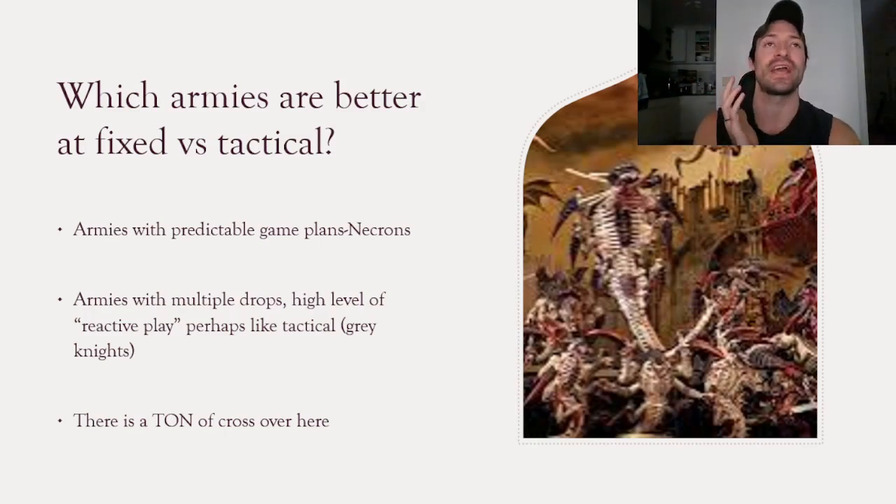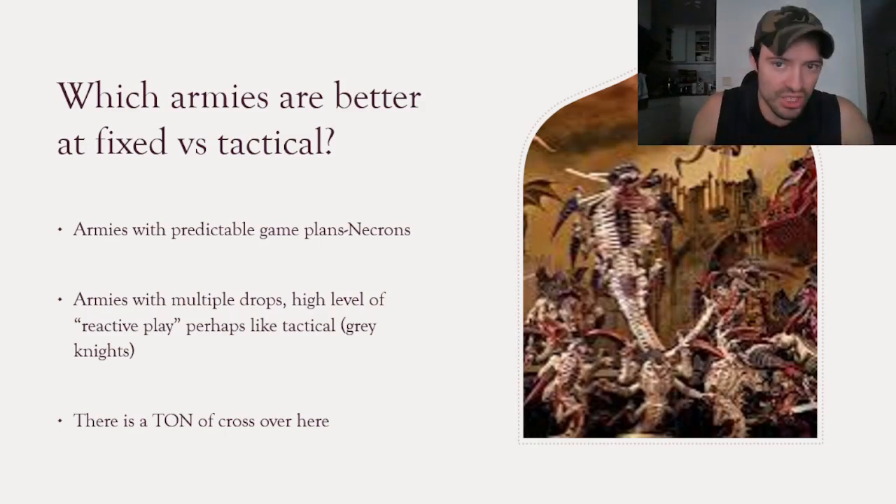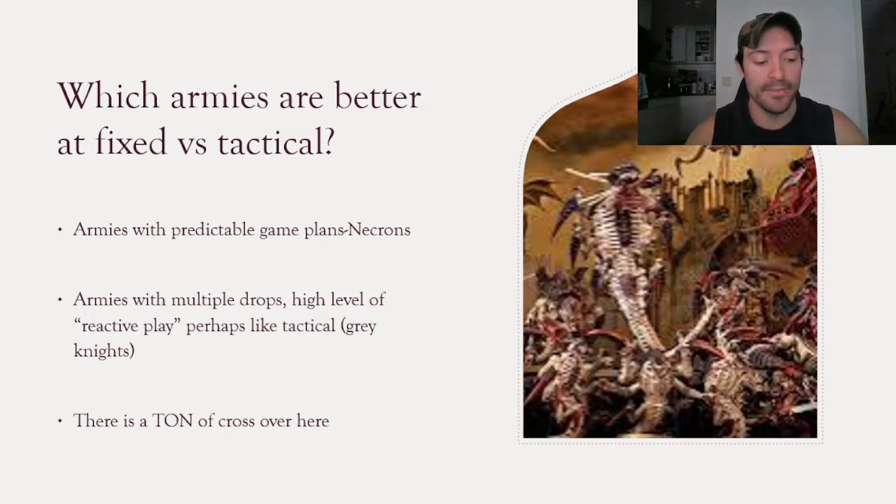When talking about what's going to be really great at tactical secondaries, these are going to be armies with multiple drops and high levels of reactive play. Grey Knights being able to teleport all over the place and be anywhere on the battlefield is a good example of a great secondary play army. There's a lot of crossover here — your army does not necessarily dictate what you choose. Tyranids are a great example: at the beginning of the edition, everyone knew Tyranids are always going to get 40 on secondaries. They just take a Biovore, drop a spore mine somewhere, and suddenly get Deploy Teleport Homers for max points. We're going to decide how these armies figure out what they want to do — fixed or tactical — because there are benefits to doing both.